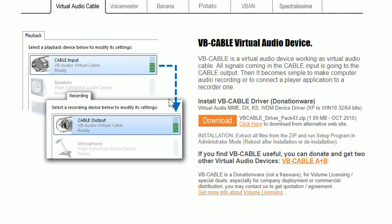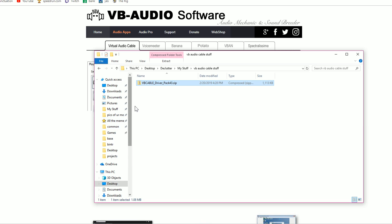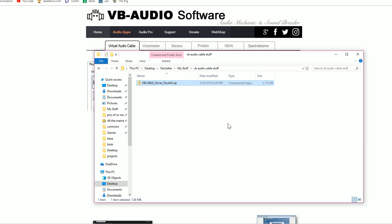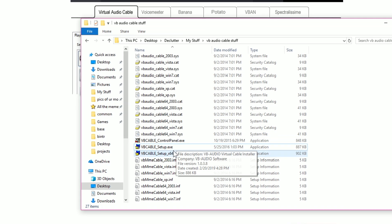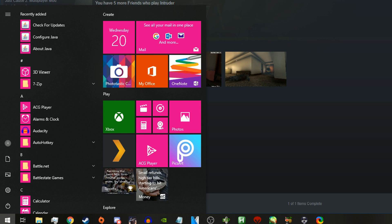Go to the link in the description and download the file. Click Download, create a folder where you want to put the zip file, and extract it. If you have a 32-bit system, open the setup without the x64 suffix. If you have a 64-bit system, open the file with the x64 suffix.